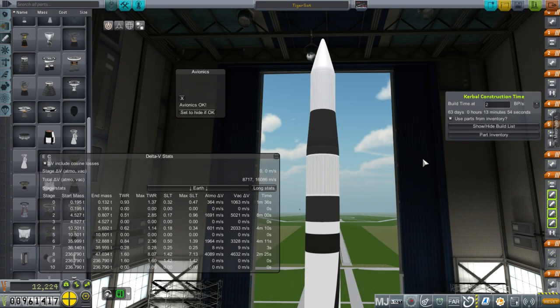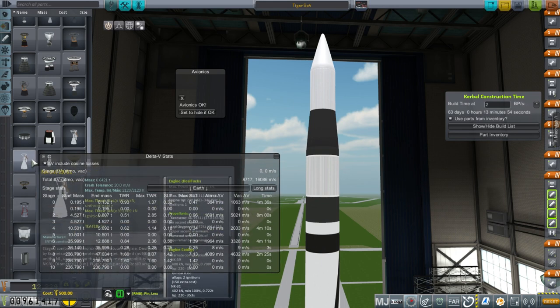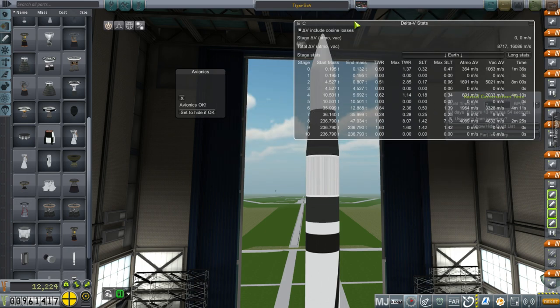Hello everyone and welcome back to my Realism Overhaul series in Kerbal Space Program 1.1.2. In this episode, I'm going to try and take care of the geosynchronous satellite contract, and thereby get some better communication for future launches. But I've been trying to get this engine to work and that has taken up a lot of my time.